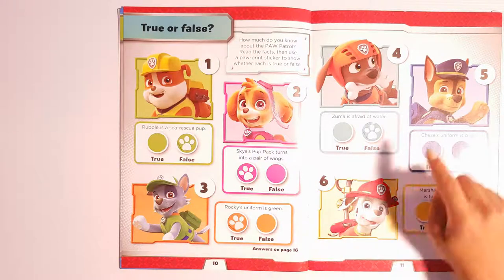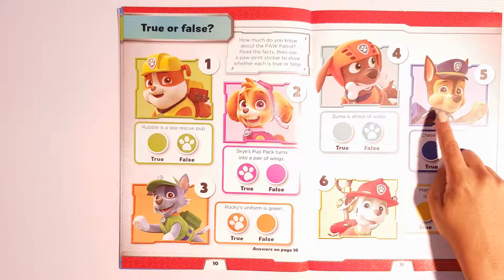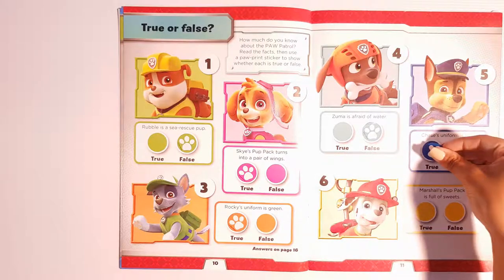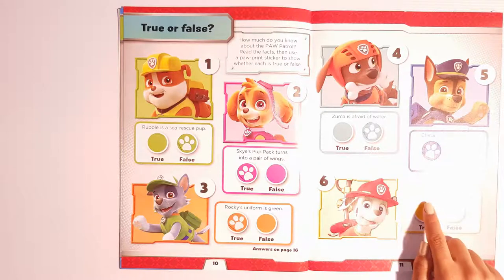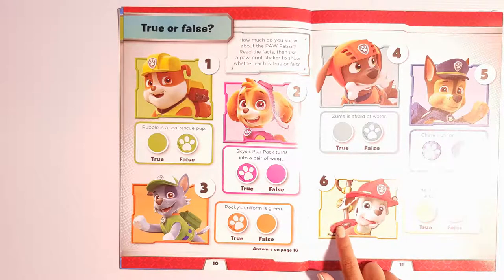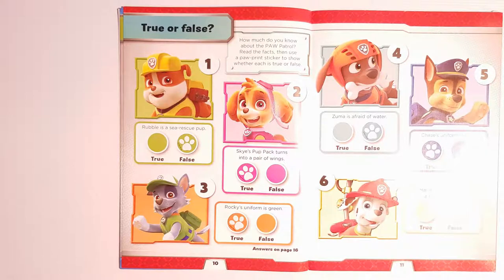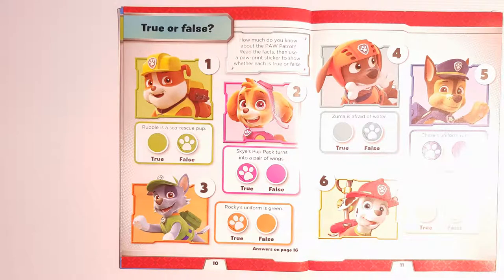Number five: Chase's uniform is blue. What colour is Chase's uniform? Blue! So this is true. The last one — Marshall's pup pack is full of sweets. What does Marshall keep in his pup pack? Definitely not sweets. This is false.